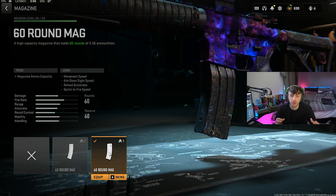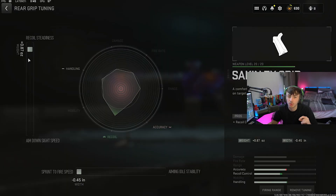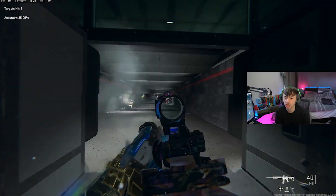The 60-round mag lets you get a couple of downs and a couple of finishes before you even have to reload, which is what makes it so good. For the rear grip, we're going for the Sakin ZX grip, tuned up to 0.87 towards recoil steadiness and 0.45 towards sprint-to-fire speed. Now I'll let a couple of gameplays run so you can see just how good this M4 is in game.